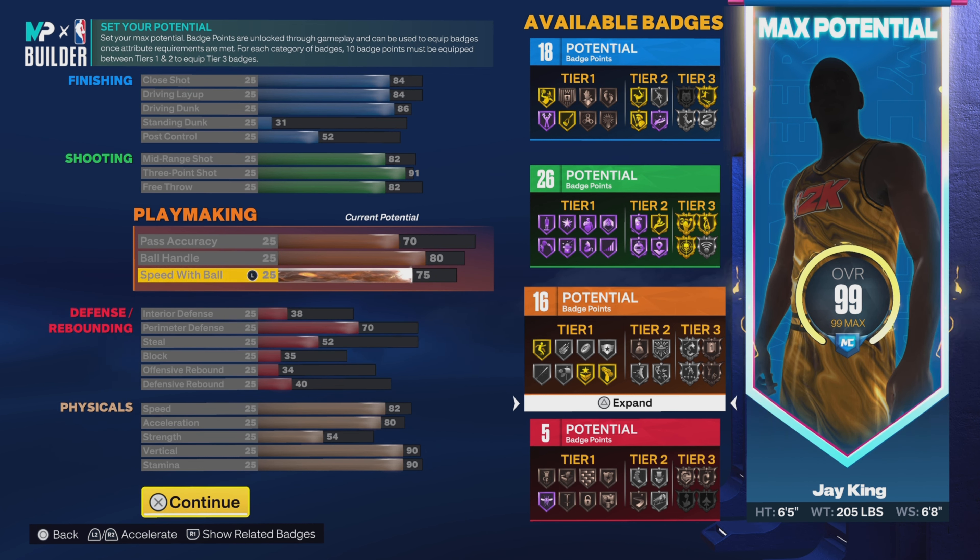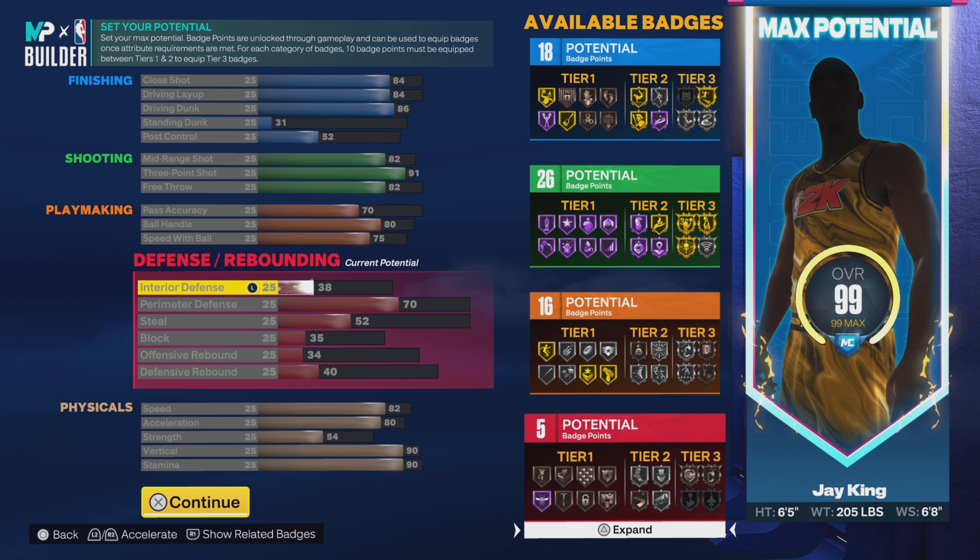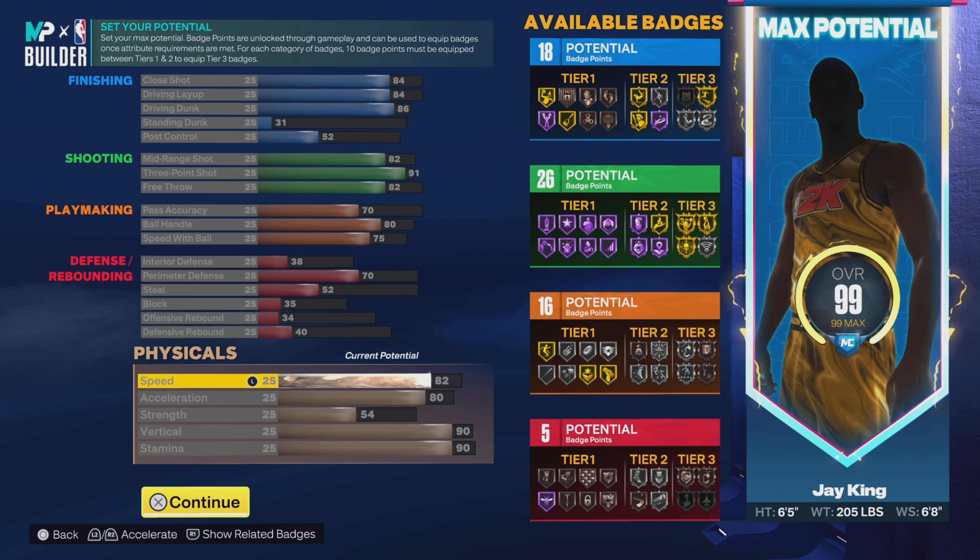That gives us 16 playmaking badges. Going down to defense: 38 on the interior defense, 70 on the perimeter defense — I tried to get that up to 80 but that wasn't happening. 52 on the steal, 35 on the block, 34 on the offensive rebound, and 40 on the defensive rebound, giving us only 5 defensive badges. He actually had decent defense but unfortunately we don't do too much with that.